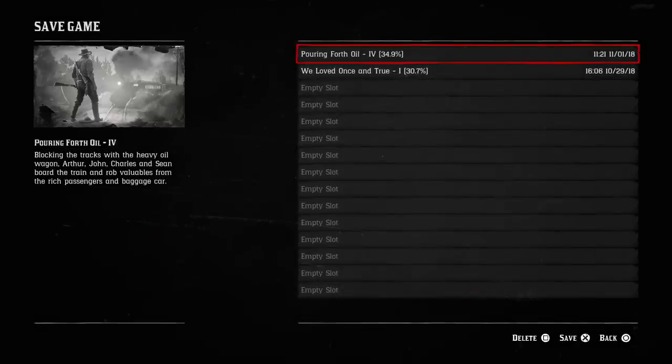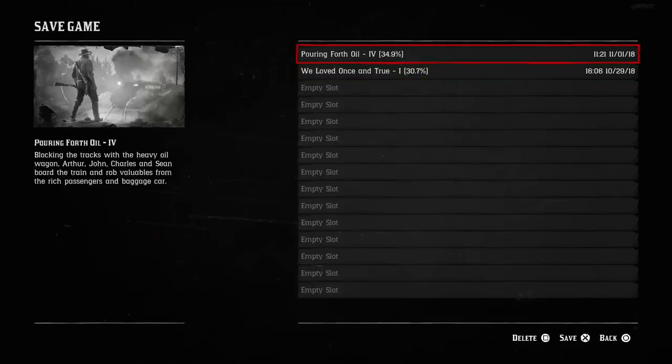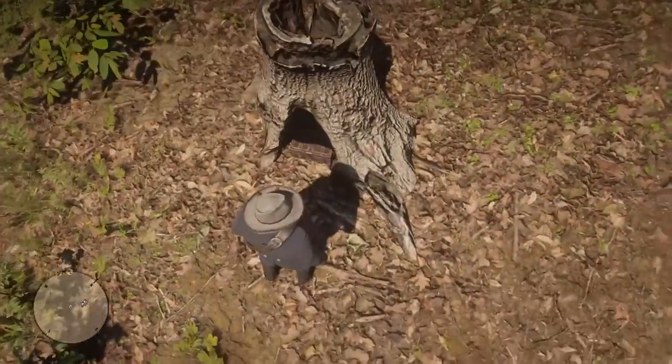Now we're just going to save the game once. I have two different game saves — one for glitching and one for just doing story — so I want to make sure I'm saving on the right slot. If you're not sure where to save, just save in slot one, somewhere you know you can get back to.